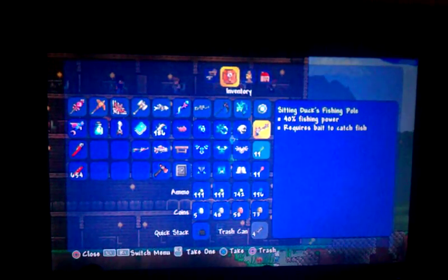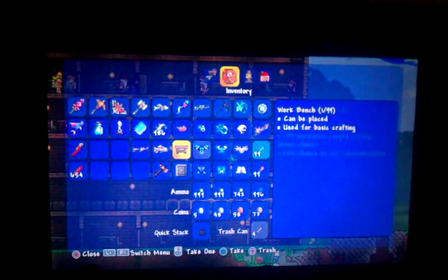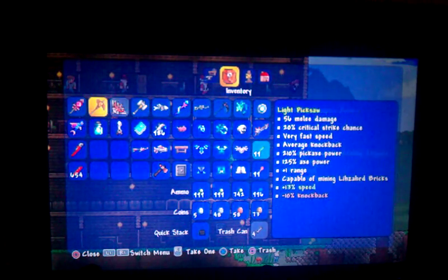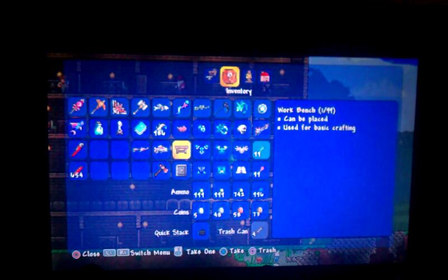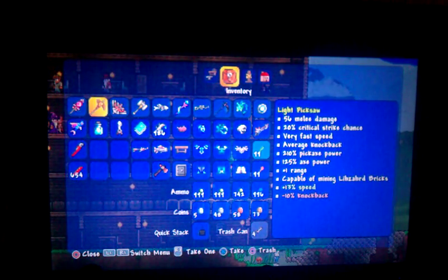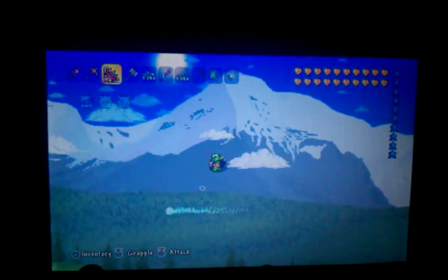You get the truffle worm with a bug net, then you need a fishing rod — doesn't matter what kind, any fishing rod works. Also, for bait priority: if you have two types of bait in your inventory, it prioritizes from the topmost highest row and most to the left. So if my journeyman bait is down here it prioritizes the truffle worm, but if the journeyman bait is up top it would prioritize that instead.